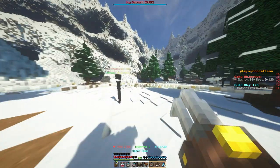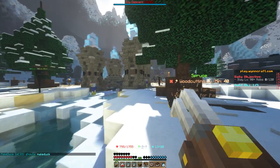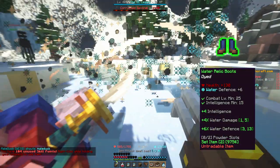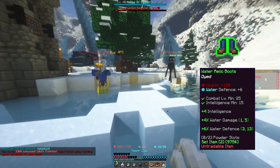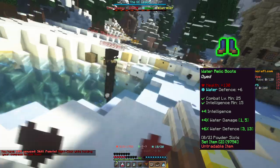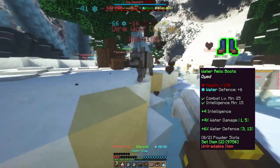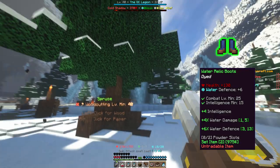The level 40 Relic Guardian found in the Nesak Forest drops the leggings. The Water Relic Boots require level 25 and 15 intelligence to wear, and give +130 health, +6 water defense, +4 intelligence, between +1% and +5% water damage, and between +3% and +13% water defense.